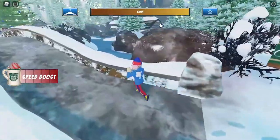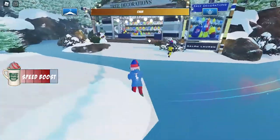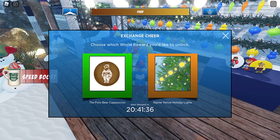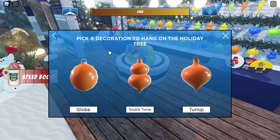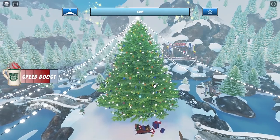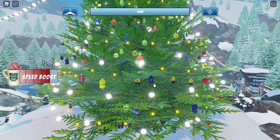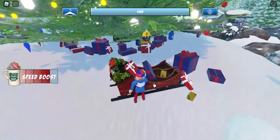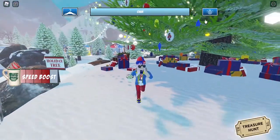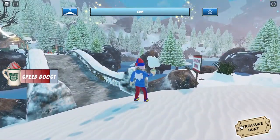Once your chill meter is full, go to the ornament shop. What you want to do is buy an ornament — pick whatever you like — and hang your ornaments on the tree. Decorate your tree; it will zoom in, then press E to hang your ornament. Once you hang your ornament, you'll get the treasure hunt ticket.